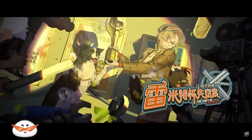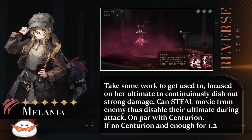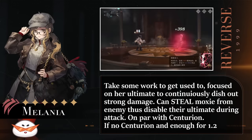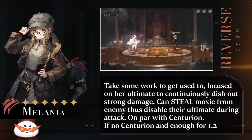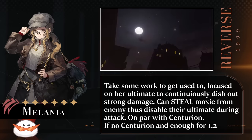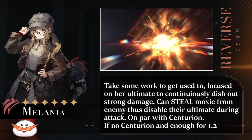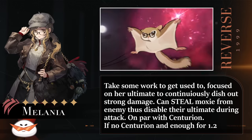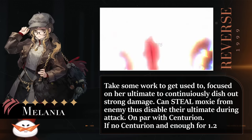With that in mind, for Patch 1.1's first banner we have Melenia, a beast Mental damage DPS who focuses on single-target burst damage. Her ultimate has high damage, and its damage will scale up each time you use it until a cap. She also has extra moxie generation built in to allow her to cycle her ultimate quicker. So if you don't have Centurion, who is also a beast DPS, I would consider getting Melenia if possible — but still make sure to consider how many pulls and pity you will have ready for 1.2.